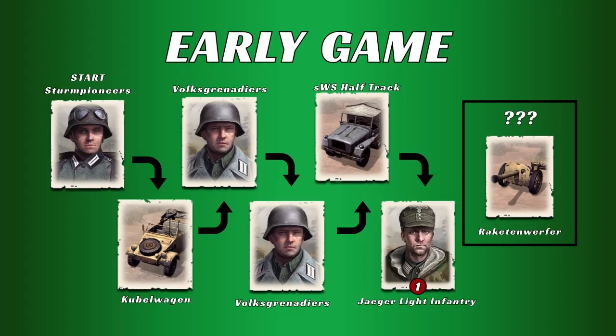Looking at the early game build order, after our starting Storm Pioneers, we want to build a Kubelwagon and then two Volksgrens. You can play around with the build order — sometimes I like to go one squad of Volks, then the Kubelwagon, and then the second squad of Volks. After that, we want to build the SWS Half-Track. Then, if we have one command point, we can build the Jaeger Light Infantry squad. However, if the start of the game is quite slow, you can start upgrading your SWS Half-Track to Battlegroup before you have that one command point, and then when it's done you should be able to call in your Jaeger Lights. If you're being terrorized by a Universal Carrier or a Scout Car, you might want to consider building a Raketwerfer at some point in the early game to avoid bleeding too much manpower and slowing down your tech.